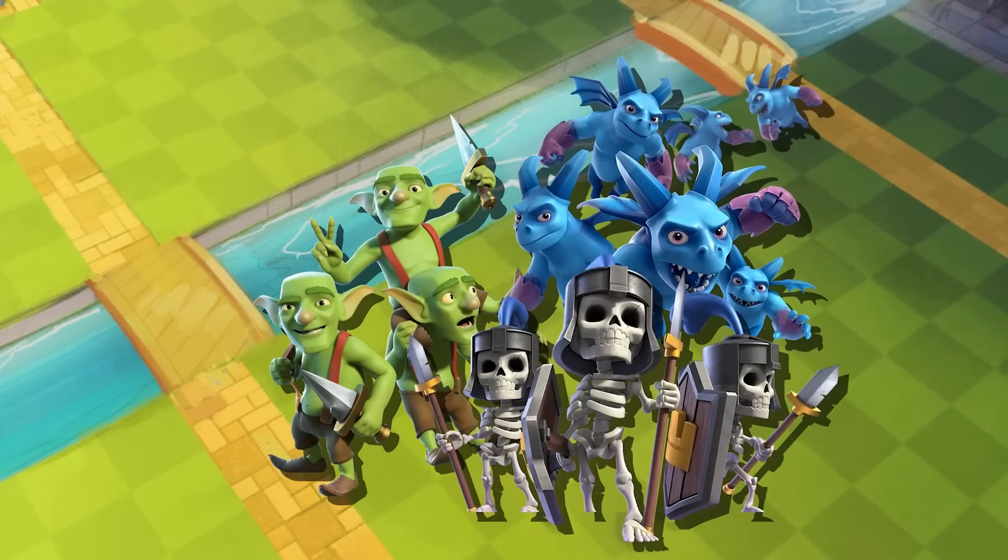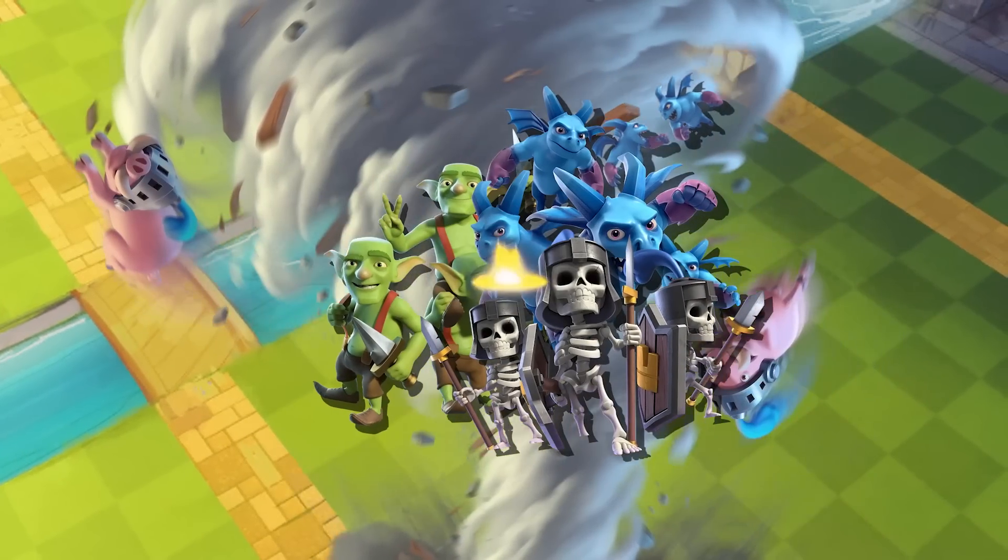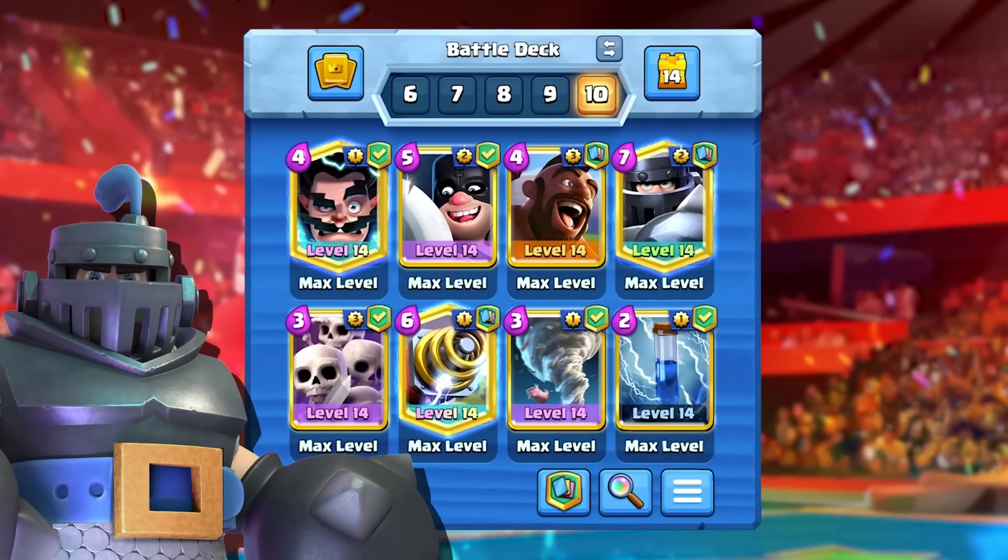Your executioner and sparky splash damage coupled with your mega knight jump are absolutely unavoidable. If your opponents try to spread out their stuff, they're just gonna get tornadoed in and then you win. It's time to build up massive mega knight pushes, electrify our offense, and assert dominance.